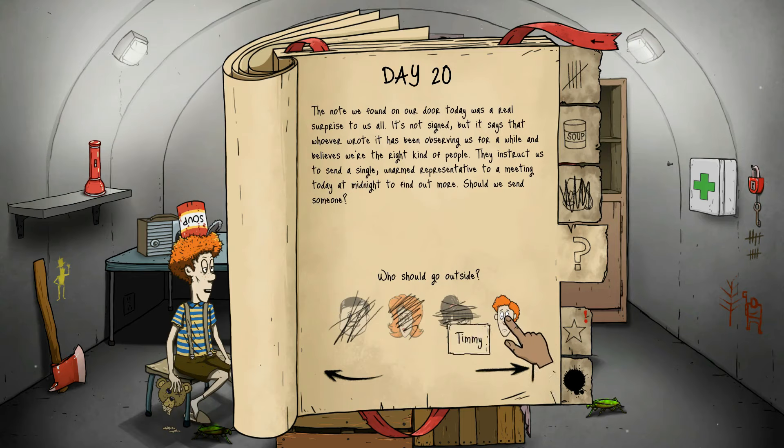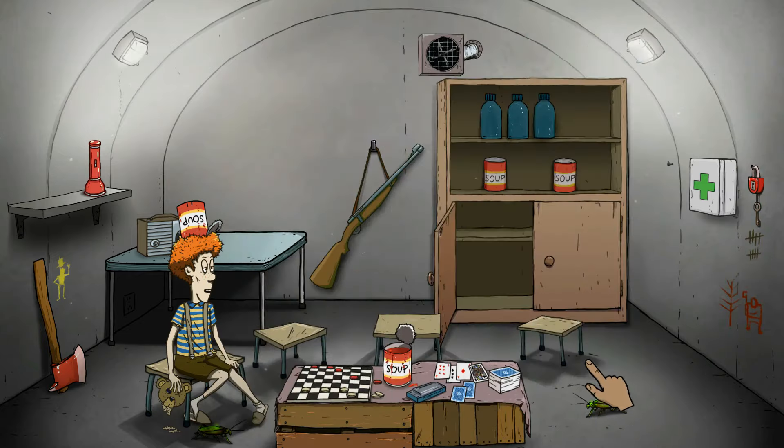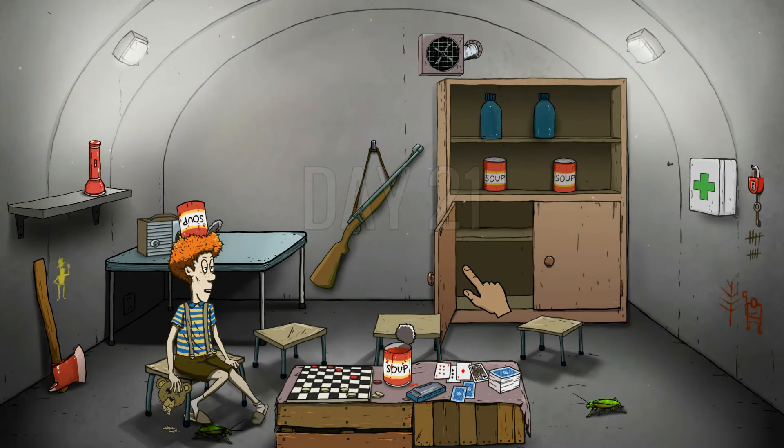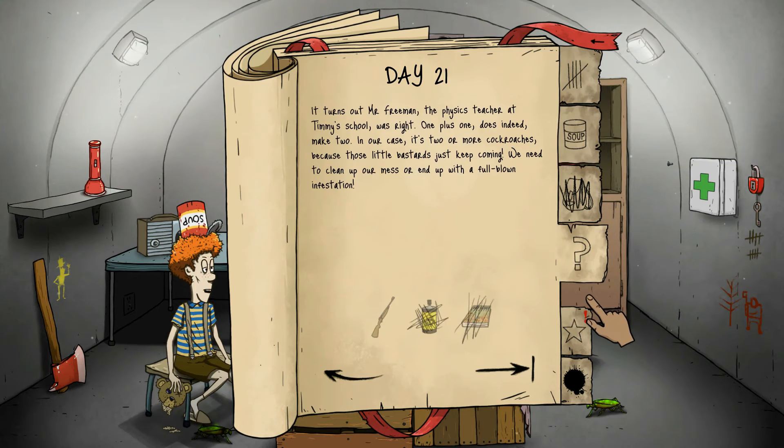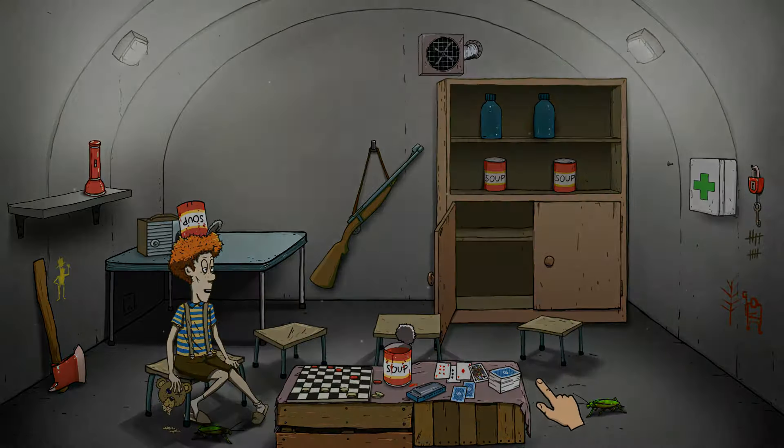The note we found on our door today was a real surprise. It's not signed, but it says whoever wrote it has been observing us — the right kind of people instruct us to send an unarmed representative to a meeting. No, we shouldn't — not Timmy, it's not safe. Timmy's not even hungry so we shouldn't give him food. Turns out one plus one does indeed make two — in our case, it's two or more cockroaches because those little things just keep coming. We need to clean. I guess we'll clean it because I don't want him to die.